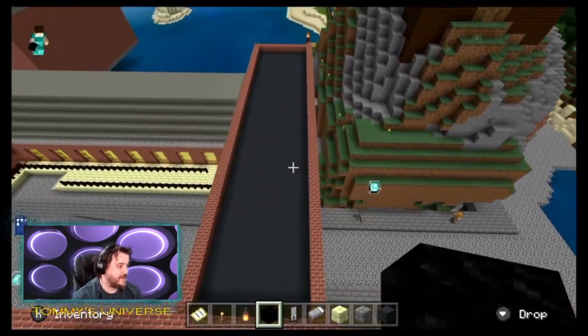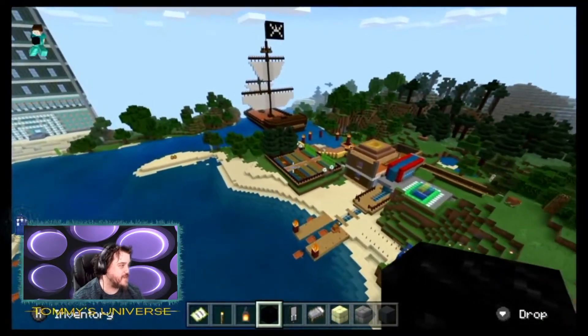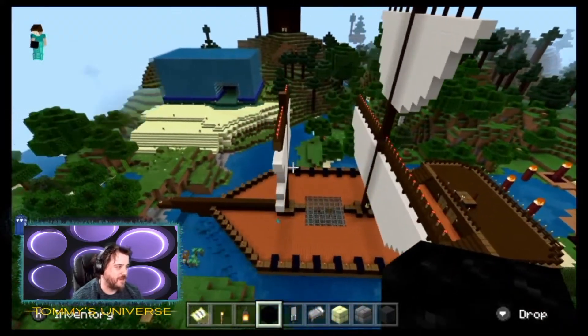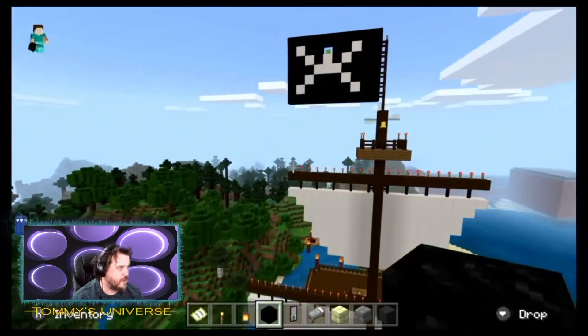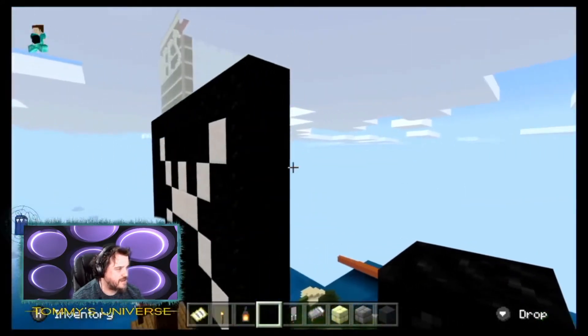Now this is one of the other things I've built in Minecraft - let's show them off. My pirate ship! I love my pirate ship, that's always a cool thing. I've got a creeper's head at the top there, on the other side, there he is.